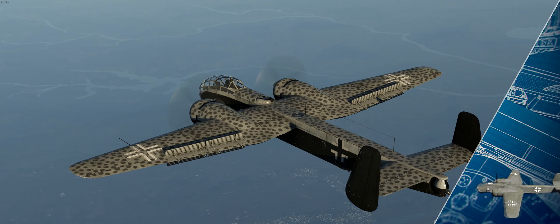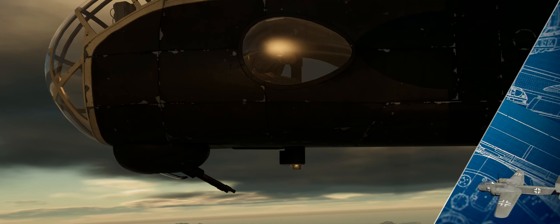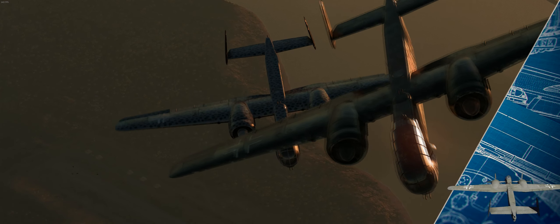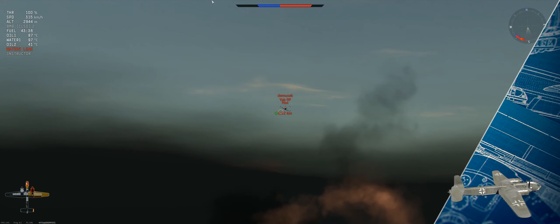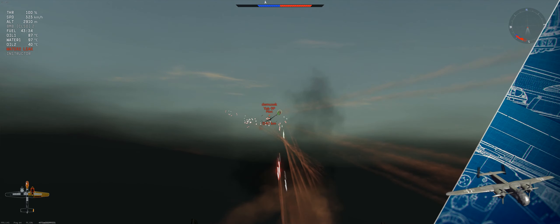If you overshoot your target, you can still attempt to dive bomb due to the availability of dive brakes. Apart from that, you have four additional defensive turret placements — quite an insanity on such a bomber — especially with only one gunner, meaning the hardpoints will rarely get knocked out.